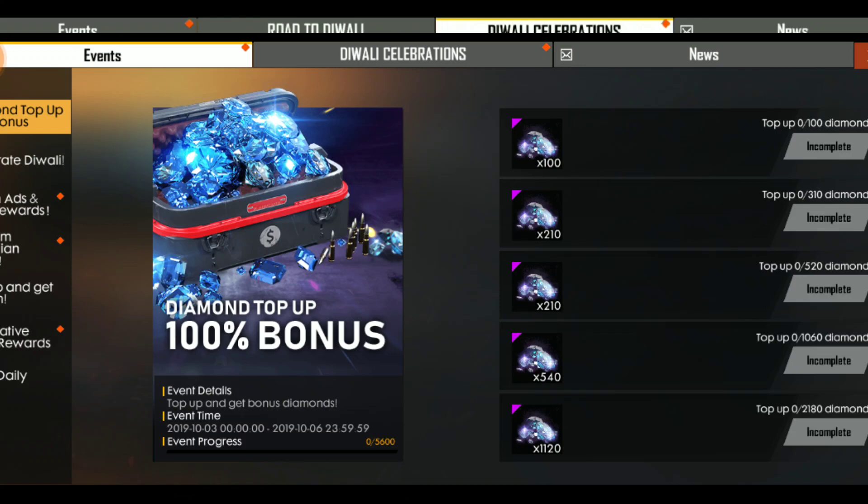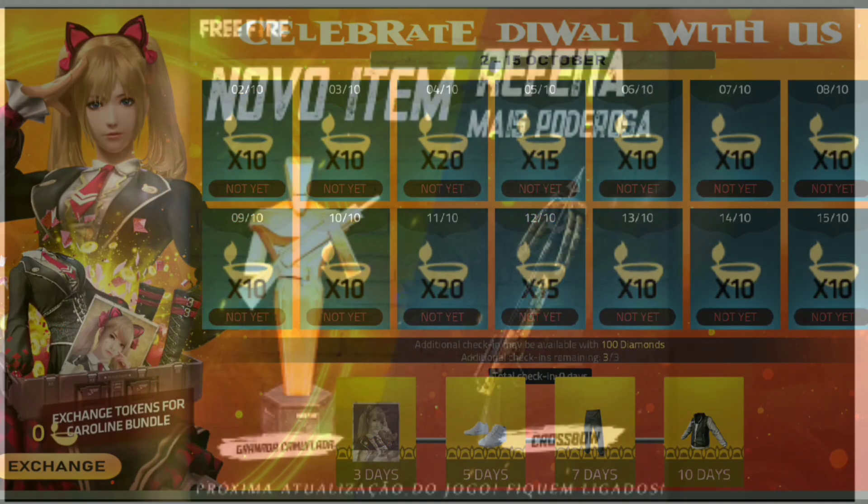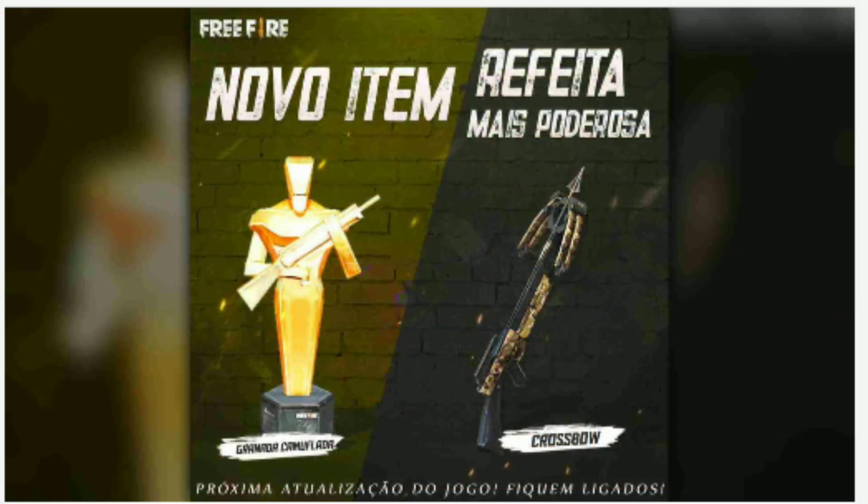If you want to double your diamonds, you can find a good event by doing a top-up. This is a great event. We will also be looking at events useful for top-ups and we will talk about the crossbow and see the new skin shown in this event.